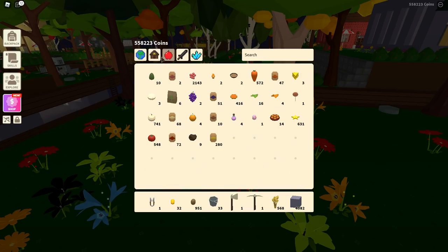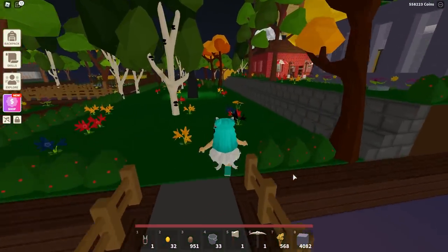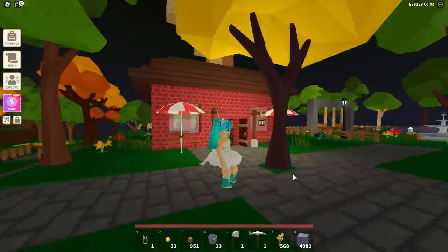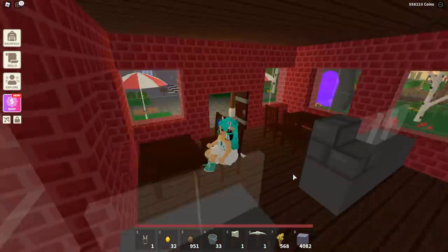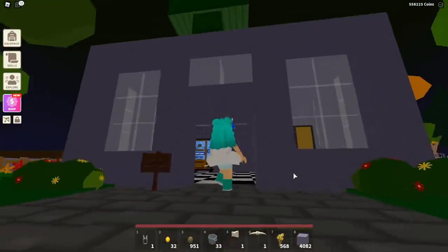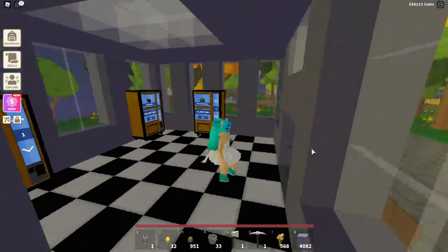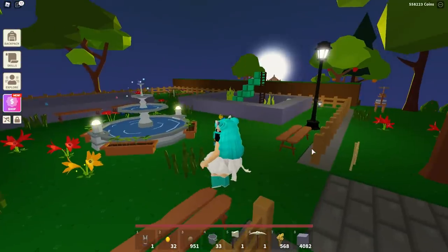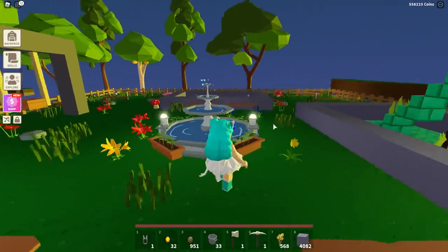I haven't even checked the shop yet — hold on. Before I do that, let me show you guys — I don't know if I showed you this in the last video — I do have my pizza place here. It's been a while since I did a video. This used to be my bank but I eliminated the bank and just put some vending machines here, even though I don't even use them because nobody comes to my island. This is my water park — it's beautiful.